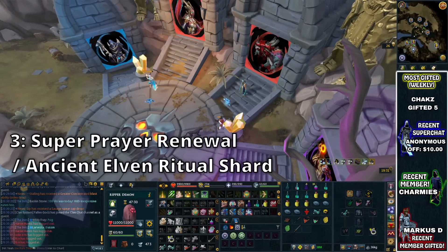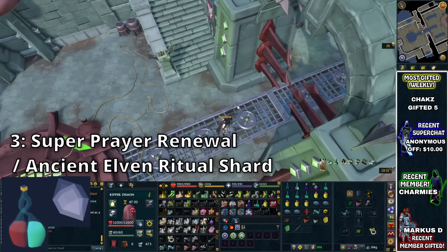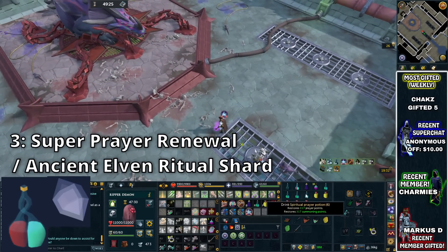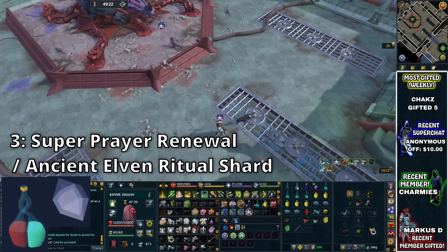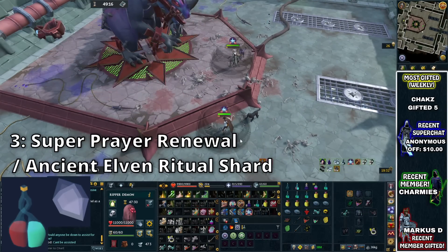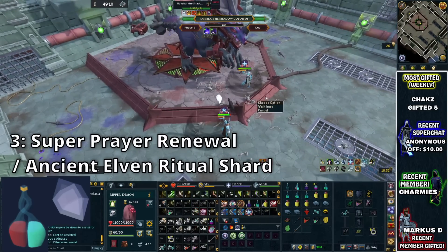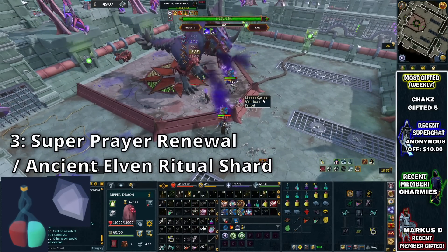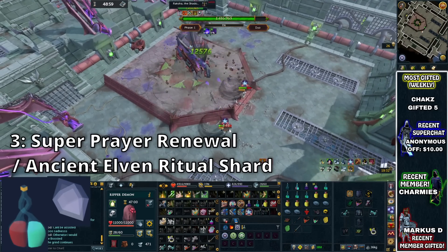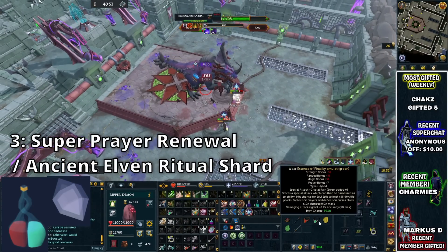The next item could replace the Penance Powder in situations where you're not making as much money per hour and you don't want to spend nearly 2 mil an hour on Penance Powders. At places like Zuk it's definitely worth it, but in other bosses — just like doing God Wars 2 or any other solo 1v1 situation — these might be better. You can bring along Super Prayer Renewals. I see quite a lot of people not taking advantage of these. You can get the buff from combination potions, or you could just bring one along as I do.